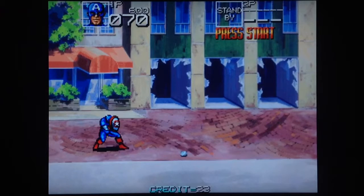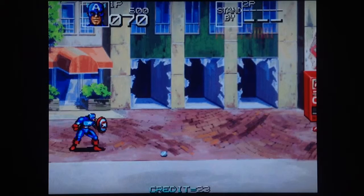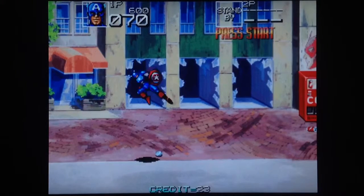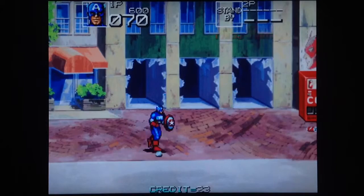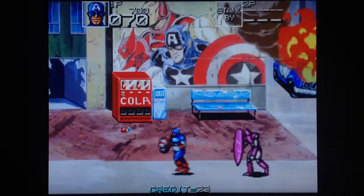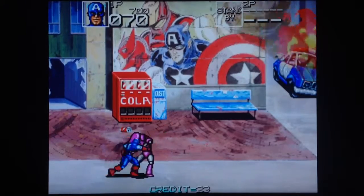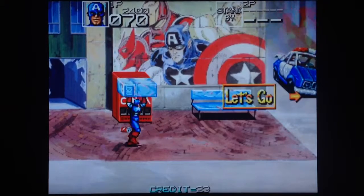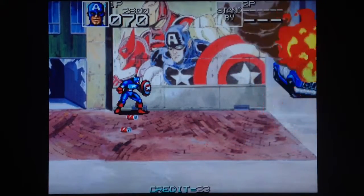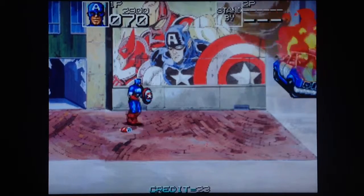If you hold the attack button down, he hides behind his shield. Flying kick. This is pretty much it — it's a little disappointing. Captain America, first Avenger, Super Soldier, and he throws a rock. And you throw cans of Coke as well.